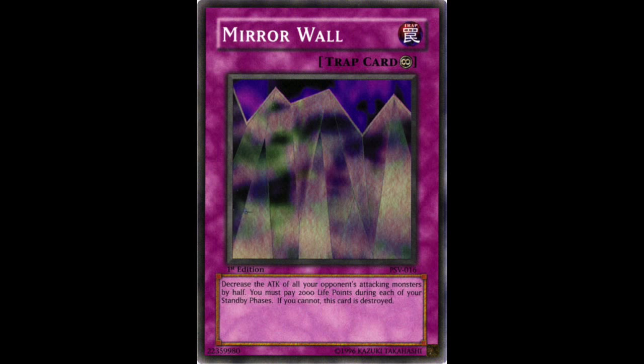Our last trap card didn't really have that much of a meta impact, but I'd like to mention it anyway because it was in the show and I remember seeing it a lot at casual locals. And that card is Mirror Wall. Mirror Wall was obviously wrecked by the meta that was run by Jinzo, but outside of Jinzo, Mirror Wall still allowed you to play around a lot of other beaters. You could run a sort of hand control deck using Mirror Wall to weaken your opponent's monsters and have monsters like White Magical Hat run them over. Mirror Wall opened many opportunities for creative deck building.